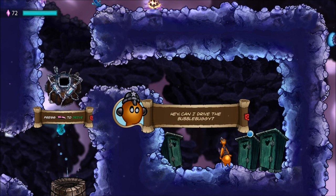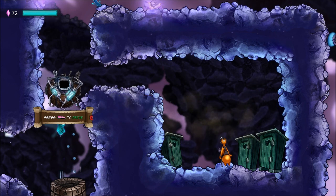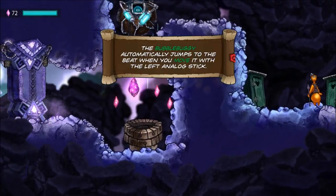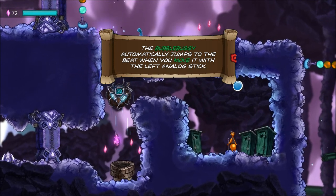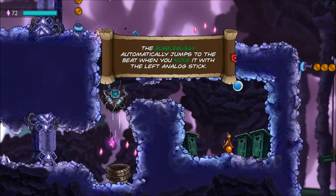'Hey, can I drive the bubble buggy?' 'No, you can't, because I'm about to take it.' So the bubble buggy — check out this. The bubble buggy automatically jumps to the beat when you move it with the left analog stick. So it's continuously moving to the beat, one, two, one, two.